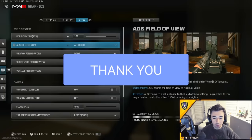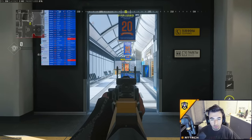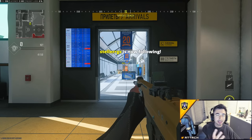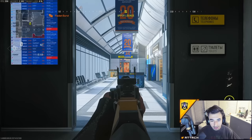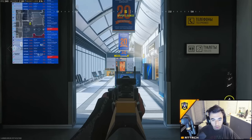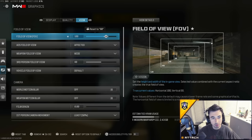The ADS field of view — 'Affected' means when you aim in, your screen does not really zoom in. This is good for fast-paced SMG players running around. But if you are an AR player or tend to sit back, you should try 'Independent' — when you aim in, it zooms your whole screen in, making it easier for long-range gunfights to track people with aim assist. I personally like Affected, but Independent is good too; it's all personal preference.